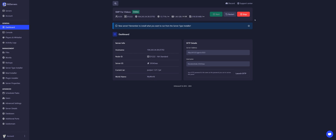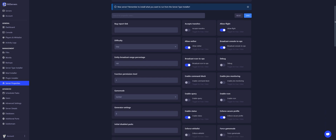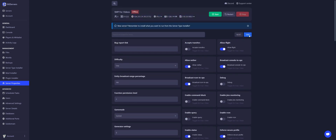First, stop your server. Then go to server properties. Find the option online mode. Toggle it to false. Be sure to click on save.